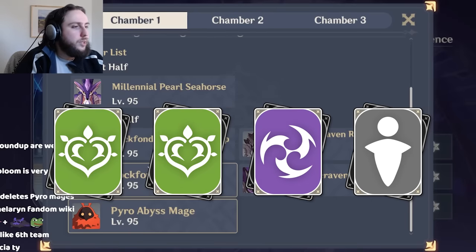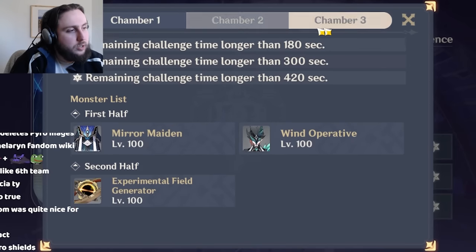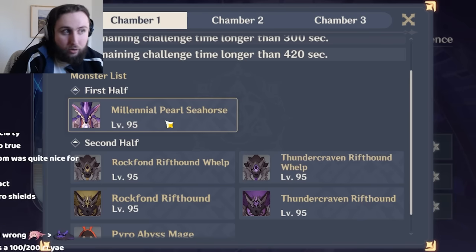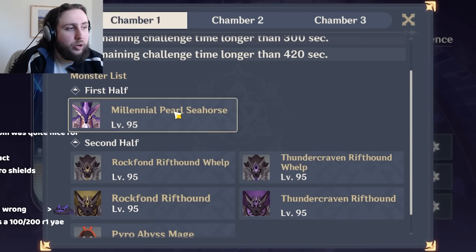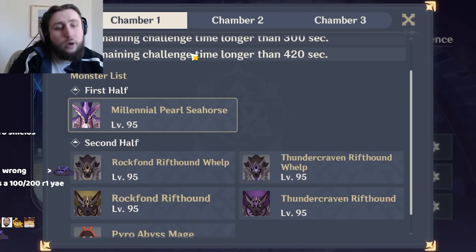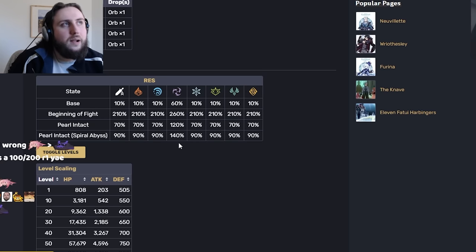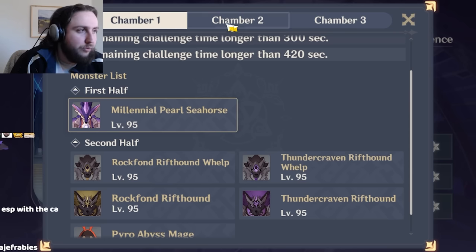Spread — Quicken teams more focused on Dendro characters doing damage rather than Fischl or other Electro carries. I actually like Spread a bit more this abyss because your damage is mostly coming from your Dendro units, not your Electro units, and the Seahorse doesn't have insanely high Dendro resistance. Dendro is also pretty good at breaking the pearl. You'll generally tend to play two Dendro units, making it even easier to break the pearl. And because of how easy it is to get 100% uptime on Deepwood, instead of facing 90% resistance, it defaults to 60%, which is much more manageable — you can basically brute force it.